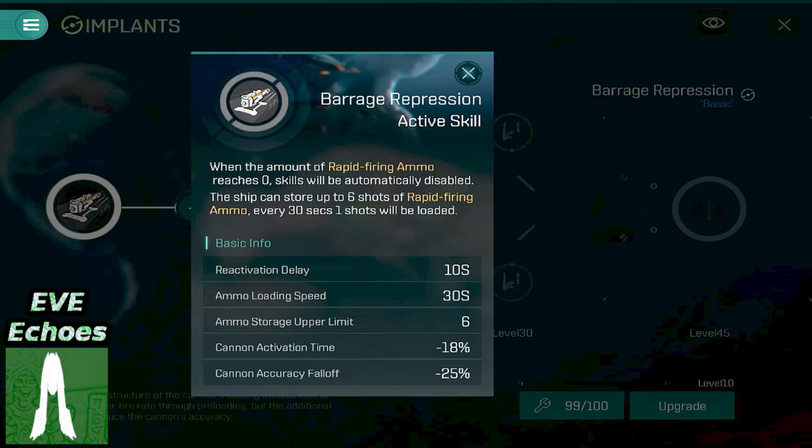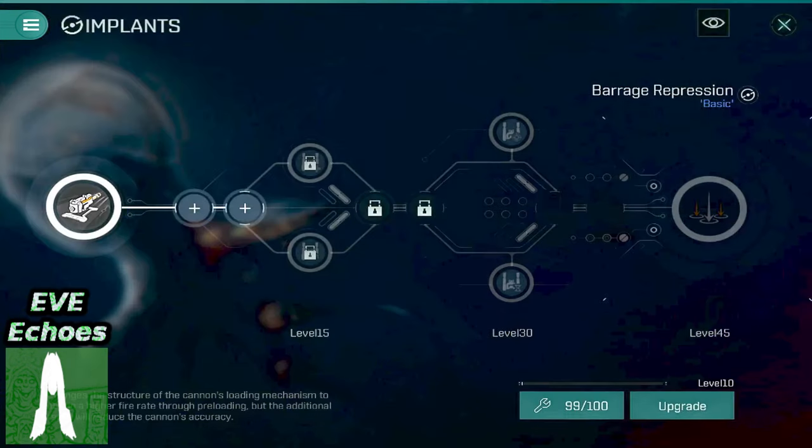Note that due to the accuracy fall off penalty, you'll need to ensure that you don't accidentally end up out of range when you activate this skill, as you could easily find yourself doing 60% less damage instead. That's a bit of an oopsie. So you're thinking: great, I get an amazing DPS boost, but I only get it for six shots — it kind of sucks when you compare it with other implants.